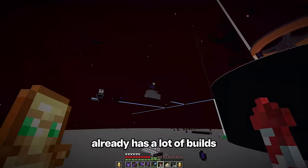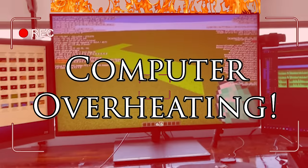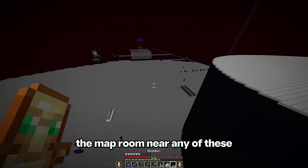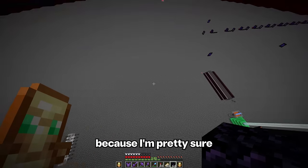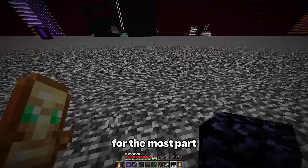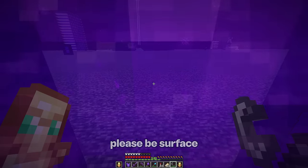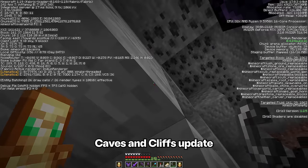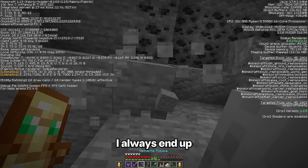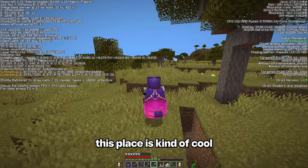This area already has a lot of builds, and from the tests I did on the creative world, I don't really want to make the map room near any of these because I'm pretty sure it's gonna lag. How about this place? Yeah, it does seem to be out of the way for the most part. Ever since the Caves and Cliffs update, whenever I make a new portal, I always end up like 40,000 miles underground. Anyways, this place is kinda cool.